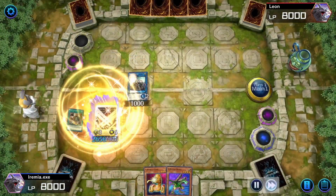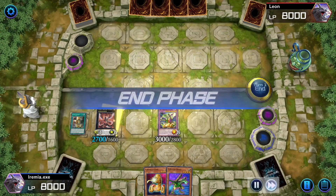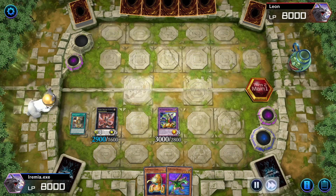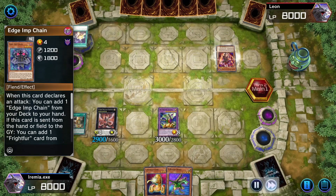We also have some cards in hand to discard for our ABC targeted Banish. I just go ahead and eat my Union Carrier, because it's pretty low attack — usually it doesn't survive anyway.